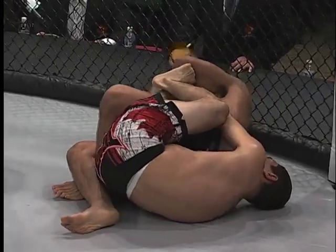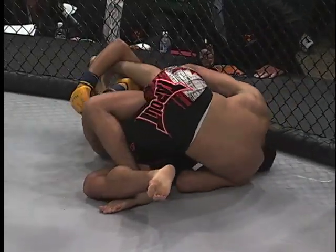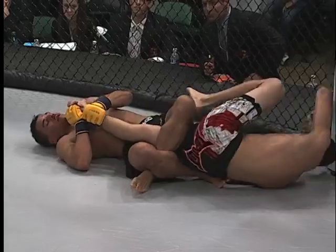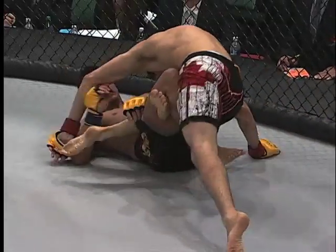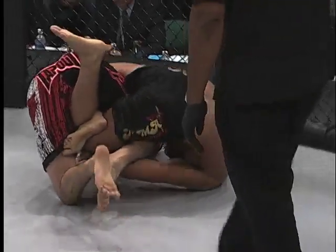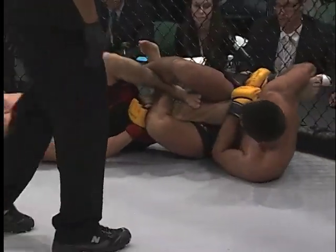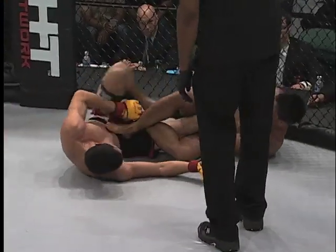Knee bar coming — can he secure it on DeLorme? DeLorme needs to put that foot in and push off to slide that leg out. Double knee — what is happening here — just limbs everywhere. That looks tight but DeLorme is able to pull his leg free for the time being. How do you score round three? DeLorme has been having to react to the initiation of Eric Wilson. It comes down to what the judges are looking for — Eric Wilson is trying to end this fight each and every time with real attempts, not half-hearted efforts, while DeLorme is having to defend knee bars, heel hooks, and ankle locks.